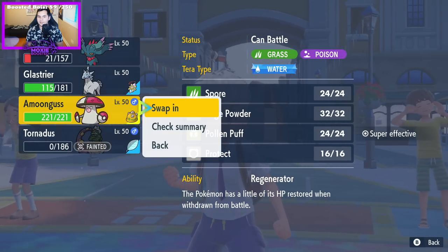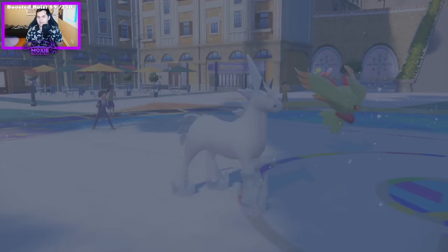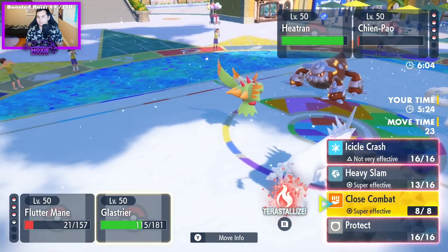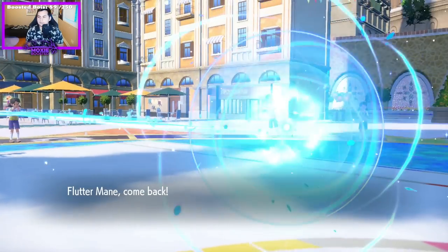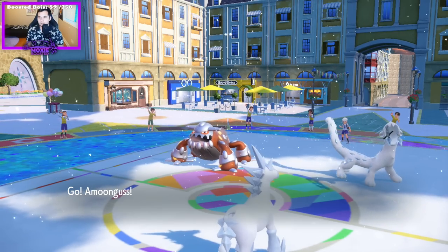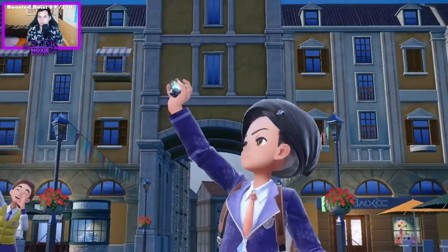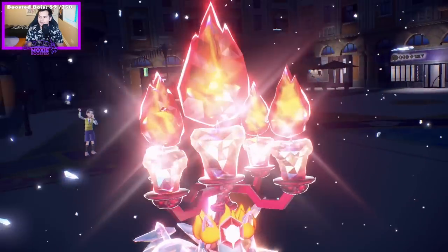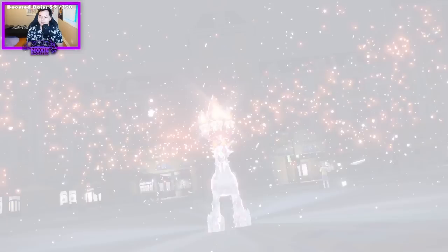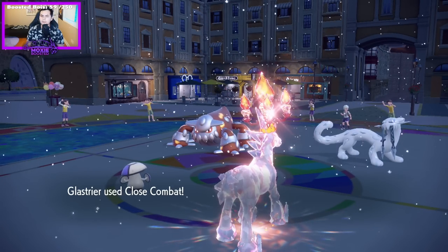I really want to get in my Amoongus, but okay, here — I don't even know if this KOs. I actually don't think this KOs, to be honest. Sword of Ruin's active, though — that might have been the play. Oh, they protected. Okay, well, that's not great. Well, maybe it is. Maybe we're just gaming, because now I can go for Icicle Crash.